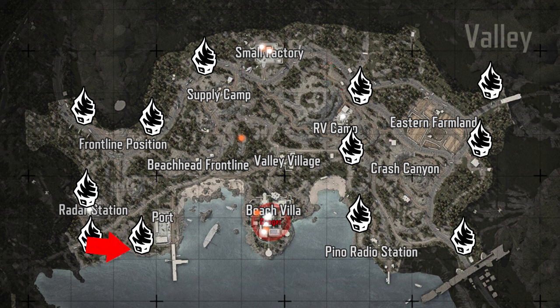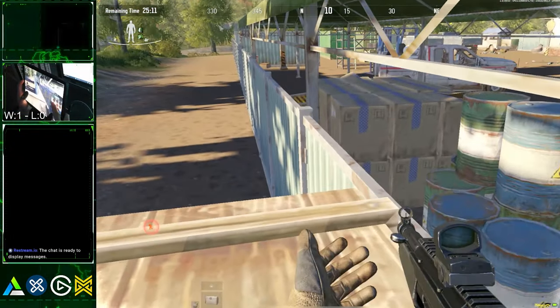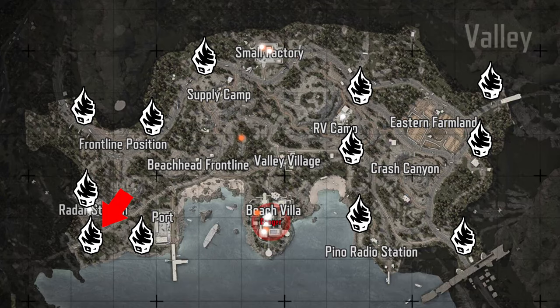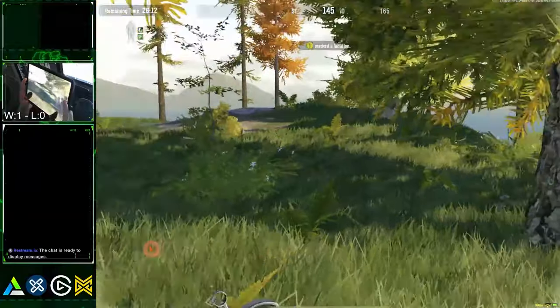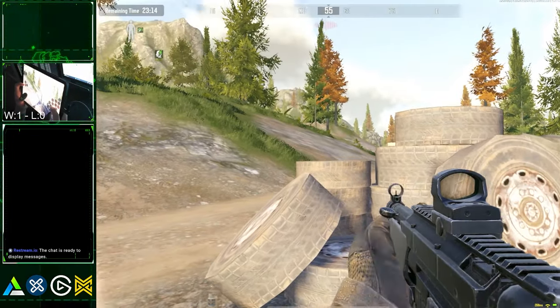For PvP, push towards these spawns while making your way to the port. If no one is here, they might already be in the port — use these boxes to get inside quickly and safely. South Radar Station spawn: for loot, wait a couple of minutes on the spot and hide. Wait for these players to come to you, and if no one shows up, head to port, loot, then go up to the beachhead and stay there for a little while.